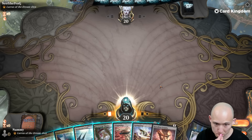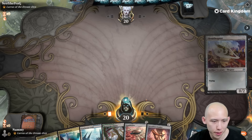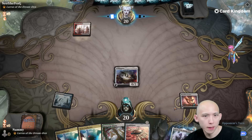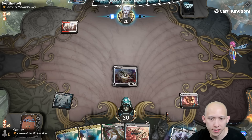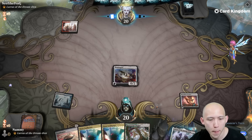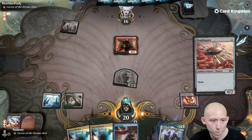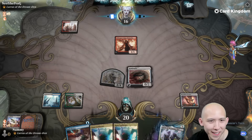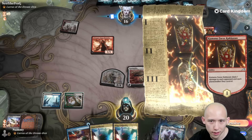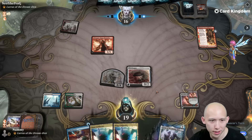Yeah, this is fine actually — two Ornithopters with Retrofitter Foundry in hand. I don't think we run out the second Ornithopter yet, because then they would potentially be able to kill one after I sacked the first. Turn one Dragon Rage Channeler versus turn one 4-4 — probably a pretty good draw there as well. I don't think we counter Kumano — that's not relevant enough. Do they just keep a one-lander? Okay, this game's over.